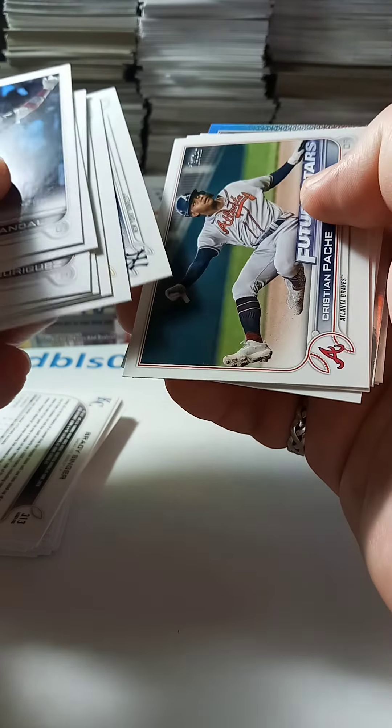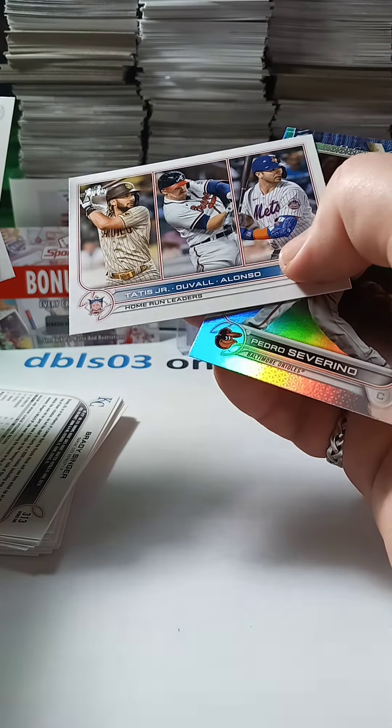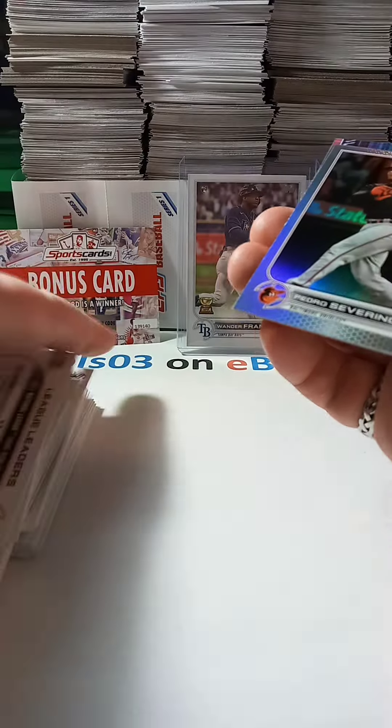Chapman. Future Stars — Pache. That's a good card. Curtis. Terry, rookie. Tatis. Duval. Alonso. Severino.